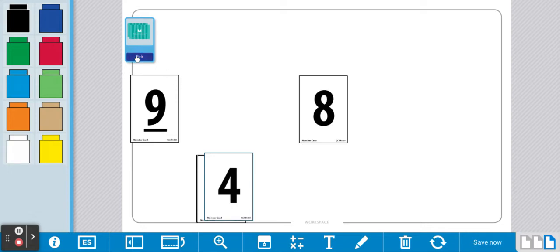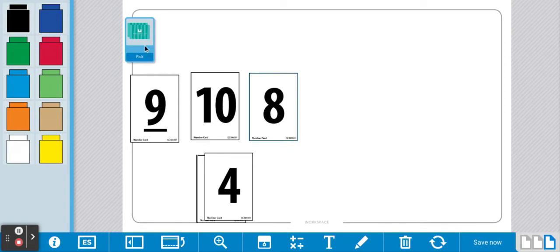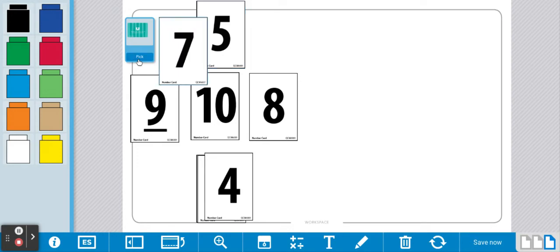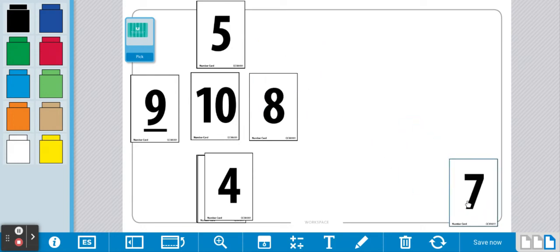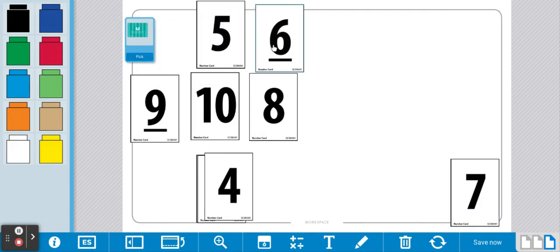Now it's player 2's turn. Player 2 draws a 10. Player 2 is not able to make a sum of 7. Player 1 draws a 5, but player 1 cannot make a sum of 7 either. Player 2 drew a 7, so player 2 gets to keep that card.